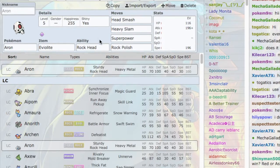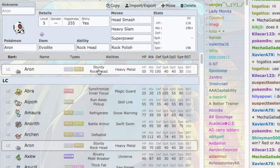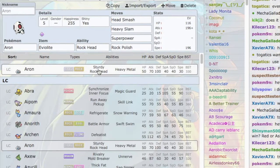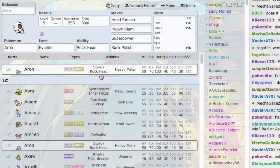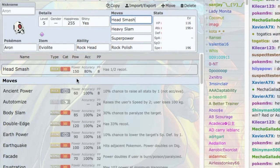He does have some really good abilities. Sturdy is great for defensive stats to utilize with Berry Juice, which is one of his two main sets — Sturdy Berry Juice with Stealth Rock and Metal Burst. He provides great utility for the team, being very physically defensive and potentially taking out special attackers with Metal Burst. And then you have Rock Head, which is the ability we're using today.